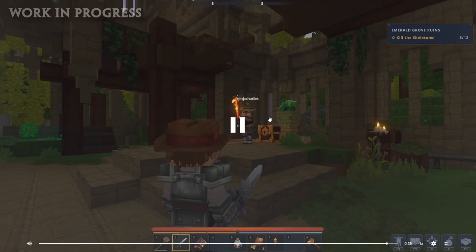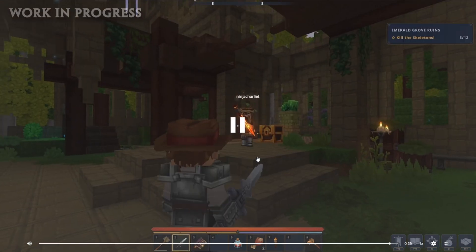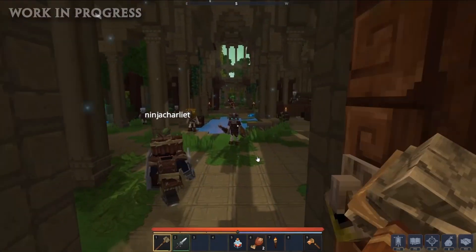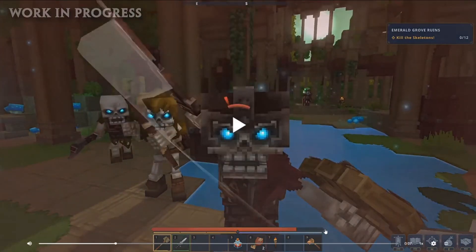He shows off some cool moves with the fire sword. If you look at the end, maybe there could be different fighting styles — maybe you can control how your sword moves, which could help with PvP. Also, his health bar is right here, and when that guy hit him it went down, so the food bar may be placed somewhere else. Remember, this game is coming out later, so this could all change.